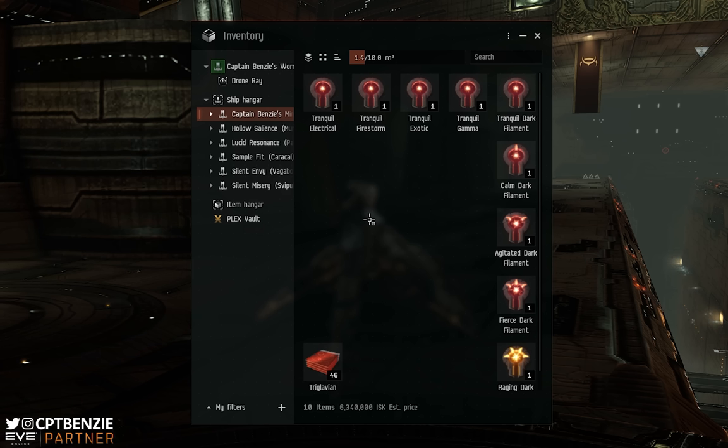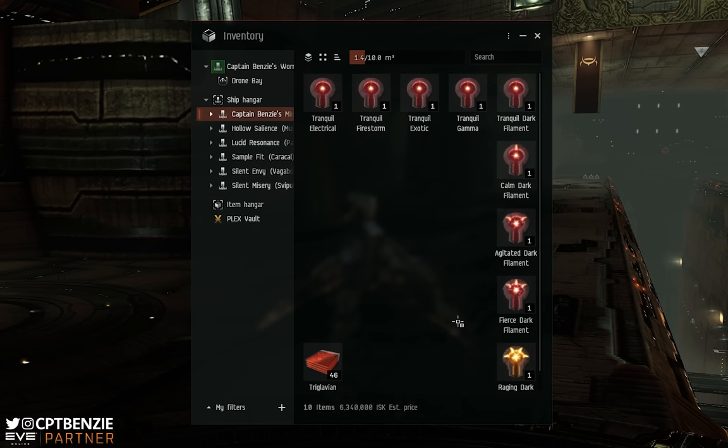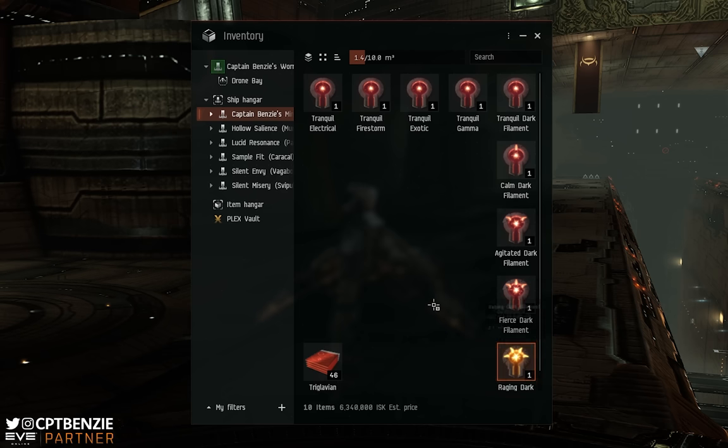The different filaments will open up different difficulties or different tiers of Abyssal Dead Space. Tier 0, the easiest, are opened with Tranquil Filaments. Tier 1 is a Calm Filament. Tier 2 is an Agitated Filament. Tier 3 is a Fierce Filament. Tier 4 is Raging Filaments, and so on. As you look at the actual filament icon, you'll notice that there are little orange spikes coming off them — that will tell you what tier it is. A Tranquil, being Tier 0, has no spikes. A Calm has one spike. Agitated has two. Fierce has three. Raging has four. If you ever forget the name, that's the easiest way to check based on the filaments you have available.